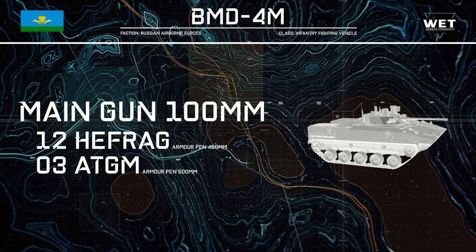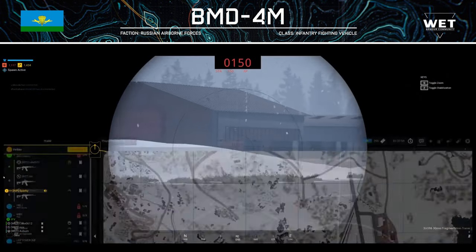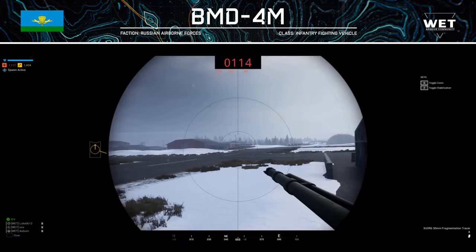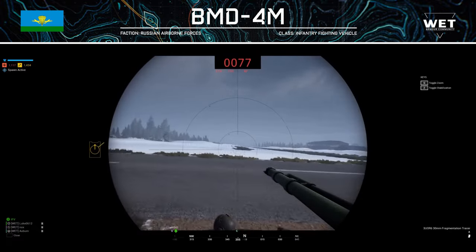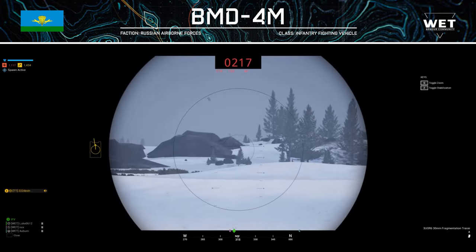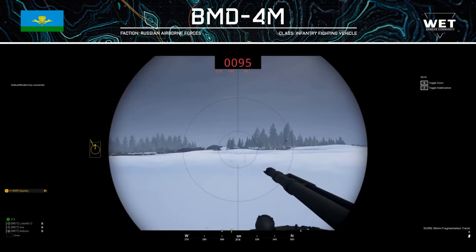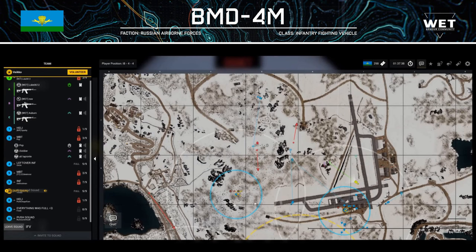The other round this gun fires is actually an anti-tank guided missile. This ATGM performs similarly to other vehicle-mounted ATGMs, but deals slightly less damage and has slightly less penetration. With this in mind, you should avoid facing tanks head on. Side shots that aren't ammo racks would still require all three of your ATGMs. Though this munition will have no issue dealing with other IFVs and APCs, which will suffer heavily when you hit them.